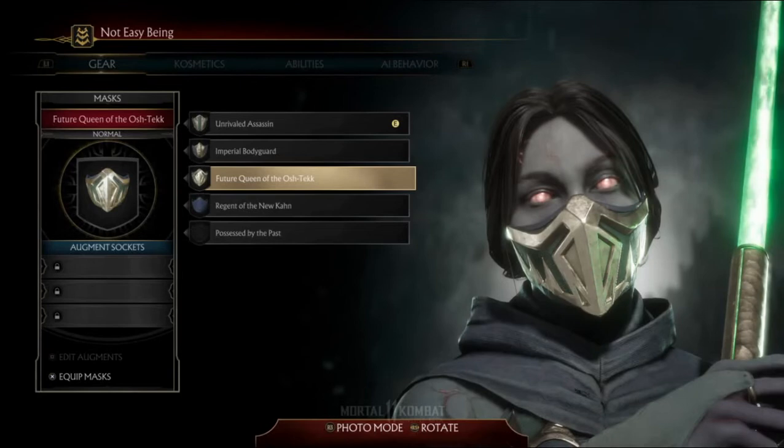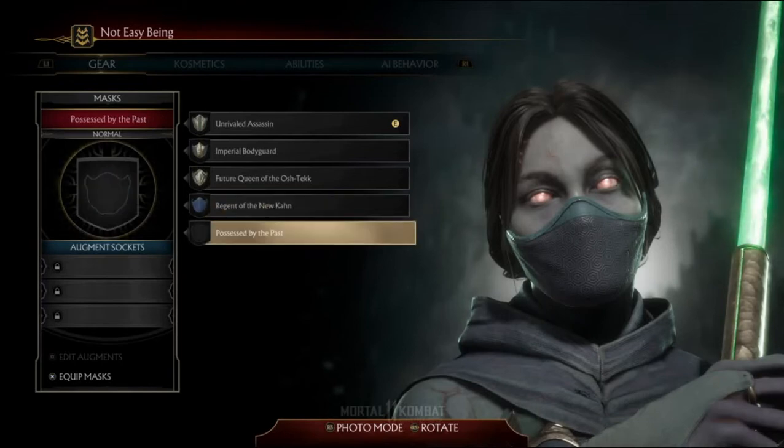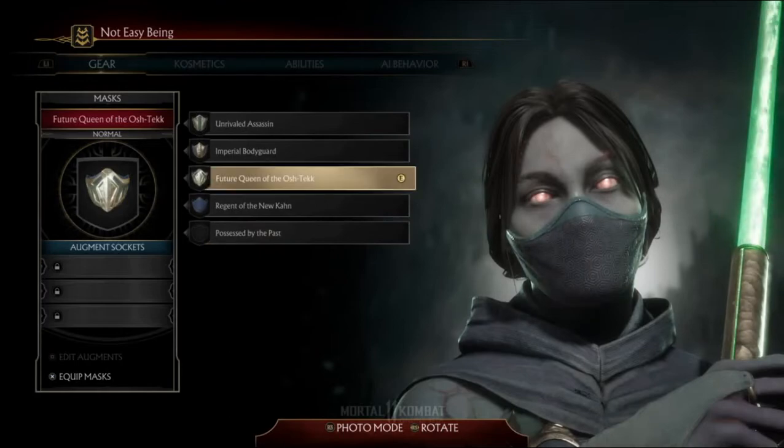That theory is that there's going to be some Jade and Kotal Kahn romance, which is fascinating. And then Regent of the New Kahn — we're getting some serious story mode hints here. And Possessed by the Past will be just her face, which will be prettier when it has non-dead skin, but it's still pretty. So let's go with the Future Queen.